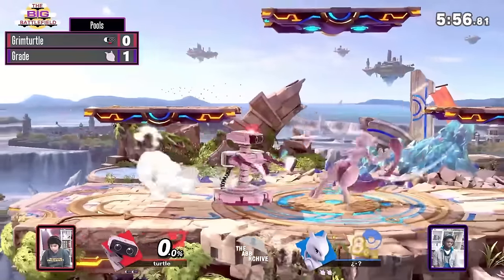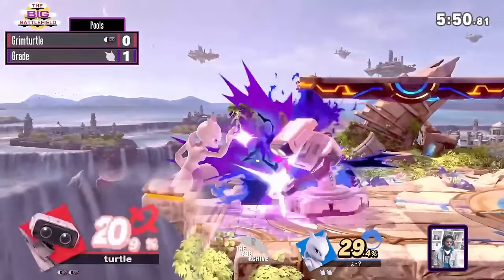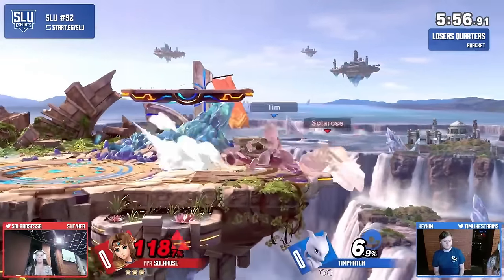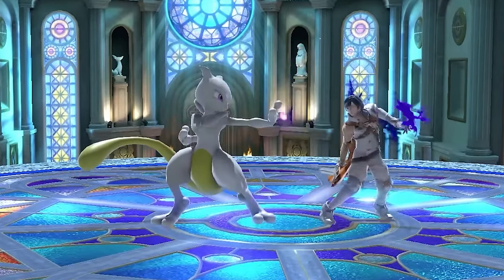Almost time for the last choice — but first, I do want to mention Mewtwo's jab, which in another universe would have been the move I went with for him. I don't know why this thing's damage output is so high, especially if you trap your opponent at the ledge — but look at it. It's probably because it's frame 5, which is kind of slow for a jab, but still good.